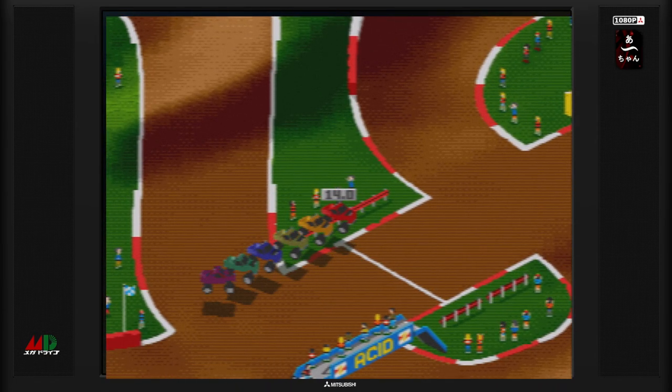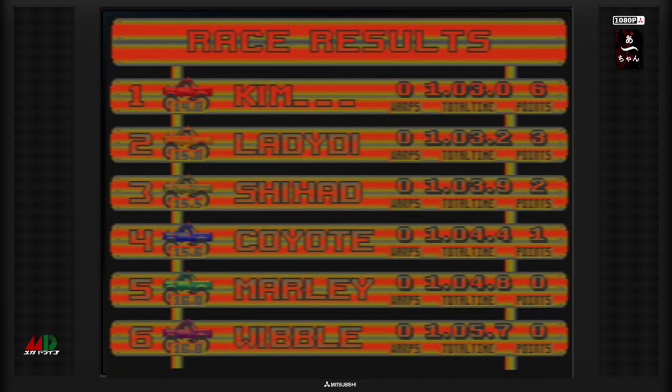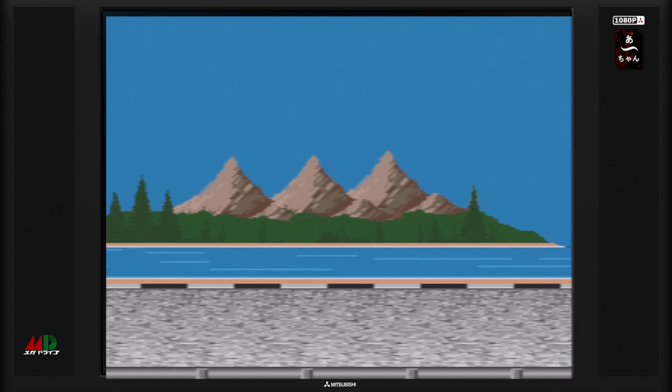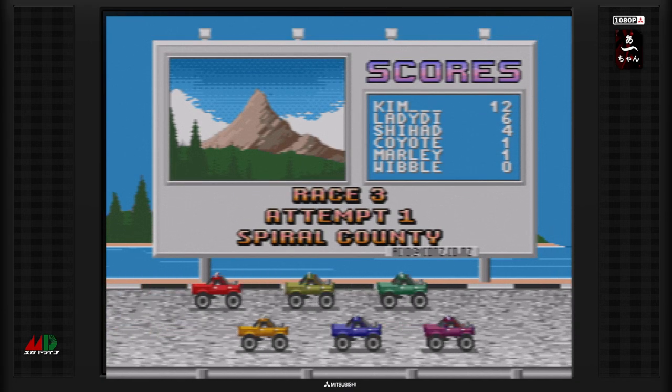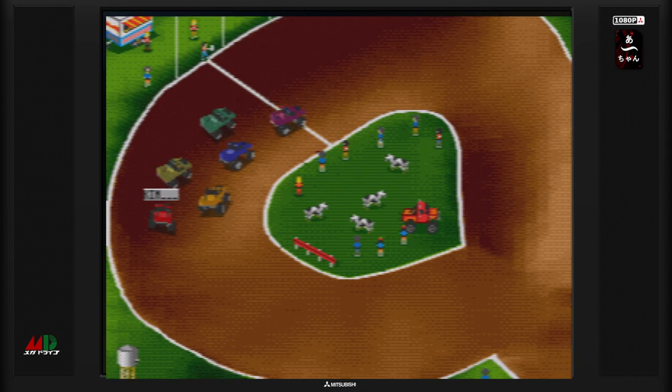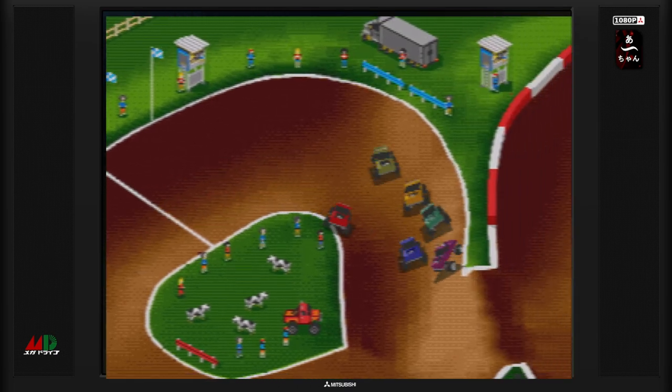On a fait une seconde de mieux que le second. On passe. C'est parfait. On a 12 points. On va faire le circuit de Spiral County. Je n'ai pas trop parlé du titre Skid Marks. En fait c'est « dérapage », Super Dérapage en gros en français. On va faire notre circuit. Il a l'air assez intéressant celui-là, il y a pas mal de dénivelé.